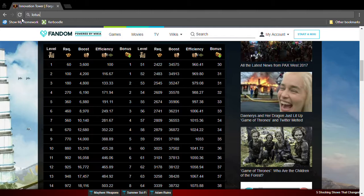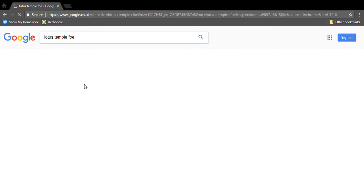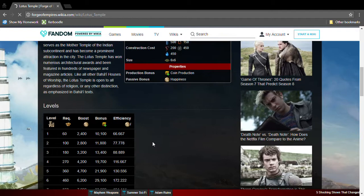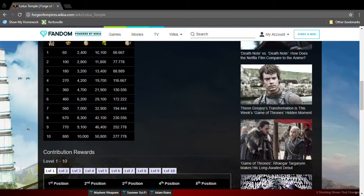The next great building is the Lotus Temple. It's Contemporary Era, so it needs Contemporary Era goods. It's a six by six and produces coins and happiness. I think you should have this great building — the amount of happiness and coins it gives is quite good.